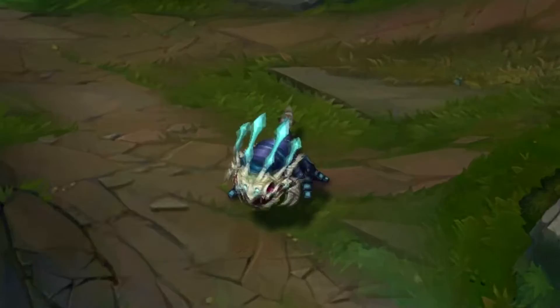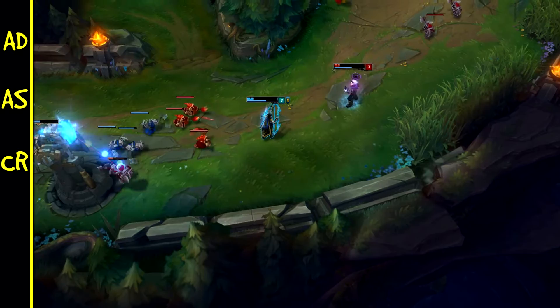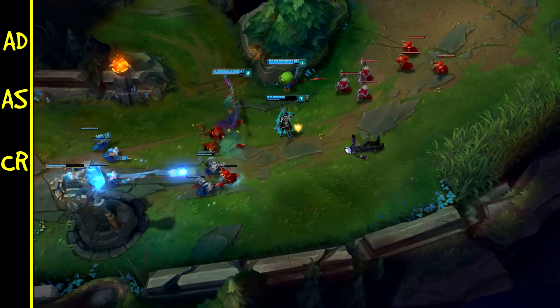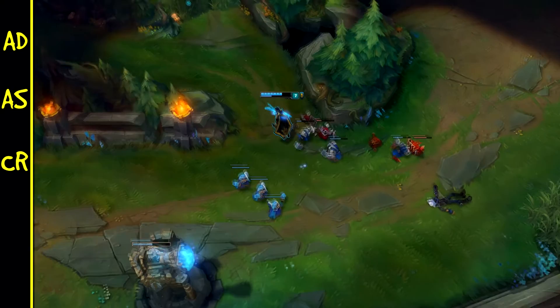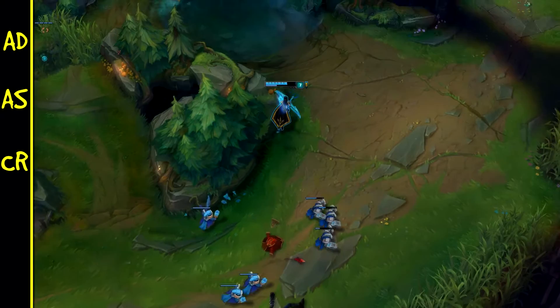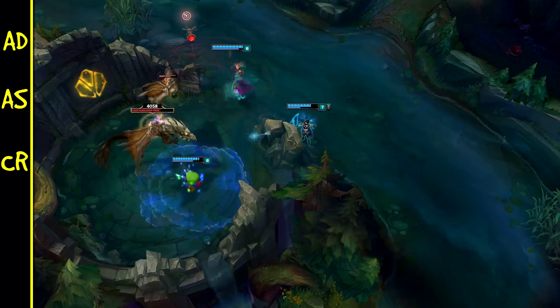Der nächste Wert, den wir für bessere Autotex brauchen, ist die Crit Chance. Wenn ein Autotex critet, macht er 200% des Gesamt-AD-Schadens – das ist schon ziemlich viel – und mit Infinity Edge sogar das 2,5-fache des Gesamt-AD-Schadens. Bei Crit Chance gilt die Devise: viel hilft viel. Crit Chance lohnt sich erst bei hohem Wert. Wenn ihr zum Beispiel 70% Crit Chance habt, ist das wesentlich besser als 20%, da ihr euch darauf verlassen könnt, dass ein oder zwei Autotex critten. Das ist auch einer der Gründe, warum crit-lastige AD Carries erst im späteren Spielverlauf zu ihrer vollen Effektivität kommen.